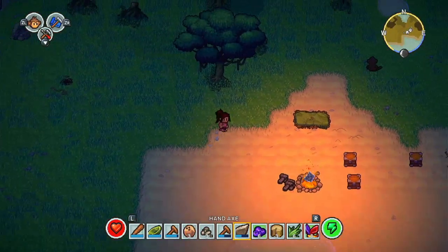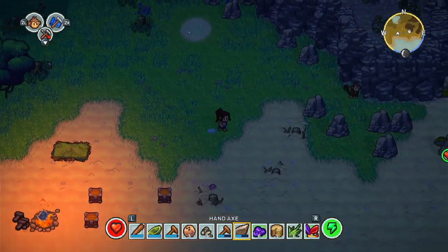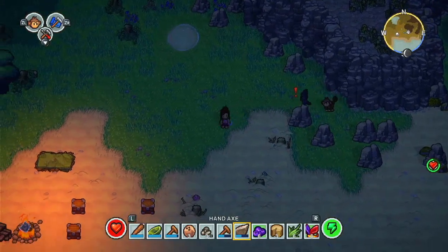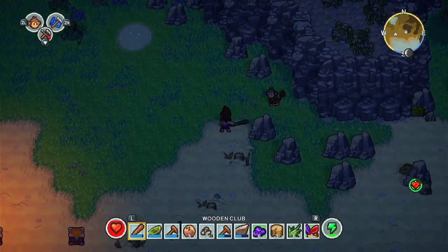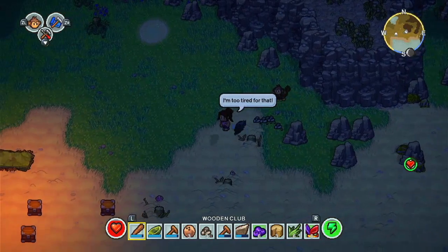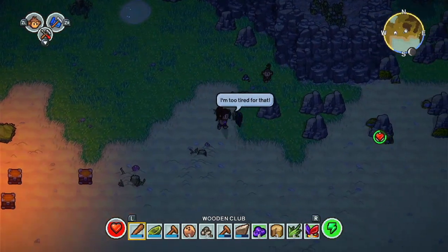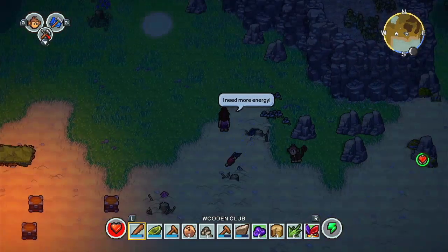Where on earth is this raid coming from and where has my monkey gone? There it is - right monkey, don't run away, come here. Yeah, so to get them to follow me - it hasn't done it. Right, you are going to die, bat! You leave my little Pixie alone - unless it's another monkey. The raid has ended! What on earth was the raid? I don't know. Finally, you died.